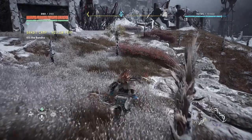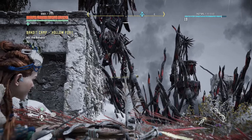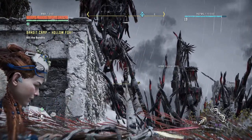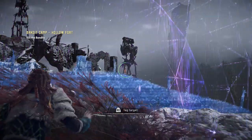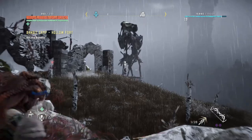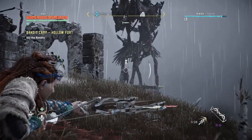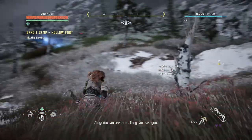Let's start with two lookouts over here. One is over there — and the other one is right over there. He's an elite but we can headshot him and he should be fine. There we go. Perfect.